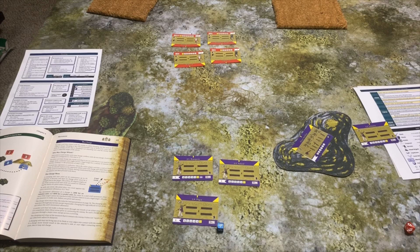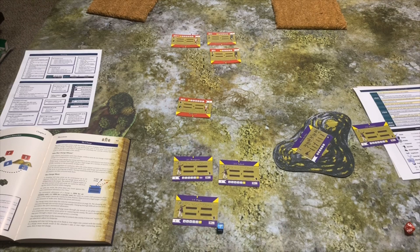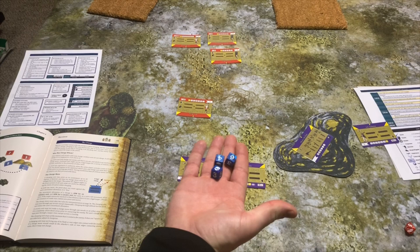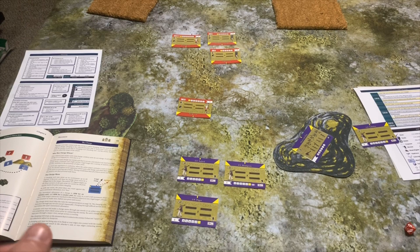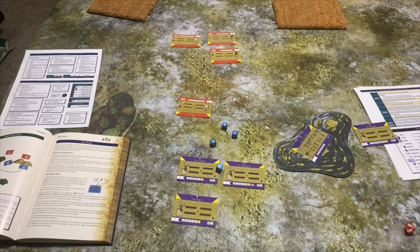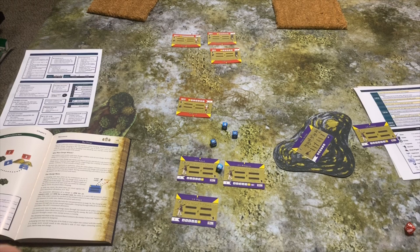Shooting is very straightforward. In this scenario we're outside one base width but within two base widths of the enemy, so I halve my dice — since my élan is six, I roll three dice. Since I have attached artillery I get a bonus die, and since I have attached skirmishers at long range (outside one base width, within two), I hit on fives as well as sixes. Normally in this game you only do damage on sixes, so I roll my dice — I have no fives but one six, so that unit goes from seven élan down to six élan.